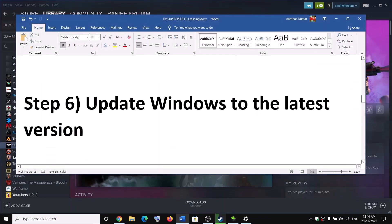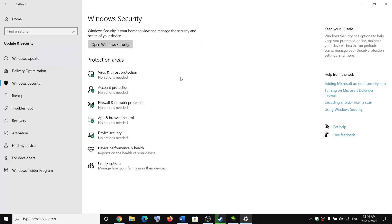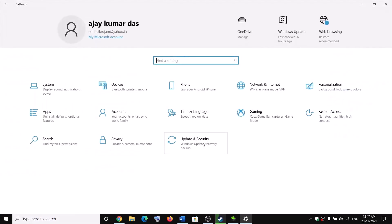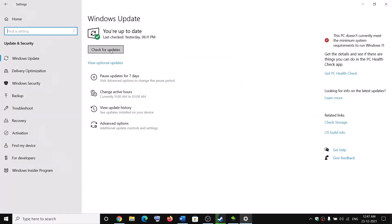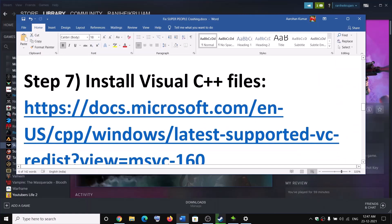The next step is to update Windows to the latest version. Go to the Start menu, click on Settings, go to Update and Security, then click Check for Updates. Once the update is installed, restart your computer and try to launch the game.